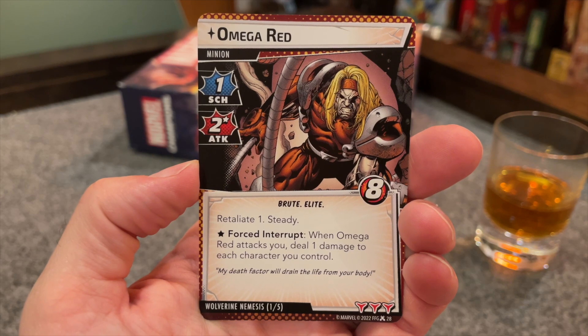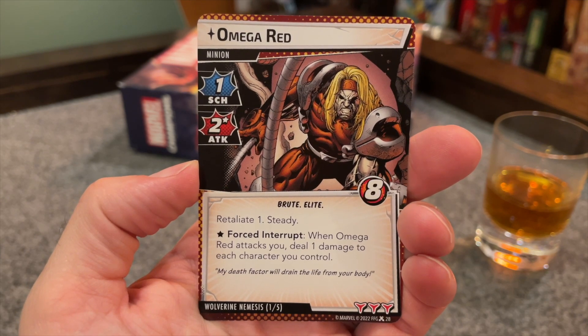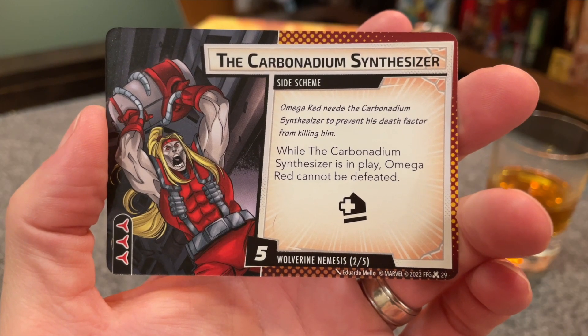Omega Red is his signature nemesis. He has the Brute trait and eight hit points, and he does one thwart and two attack. But when he attacks, he's going to do one damage to each character you control. He also has Retaliate 1 and Steady, so he's going to punch you back every time you hit him, and it takes two stuns or confuses to stun or confuse him. Hurting Wolverine's friends seems like a terrible idea, but it also seems very effective — if you can't burn him down, he is just going to shred up your allies. His side scheme is the Carbonadium Synthesizer, which gets five threat and an acceleration icon, and while it's in play, Omega Red cannot be defeated. So the eight health is generally not a problem for Wolverine, but having to take care of five threat first very much is, and he's going to be hurting your allies each turn while the side scheme adds threat to the main scheme.